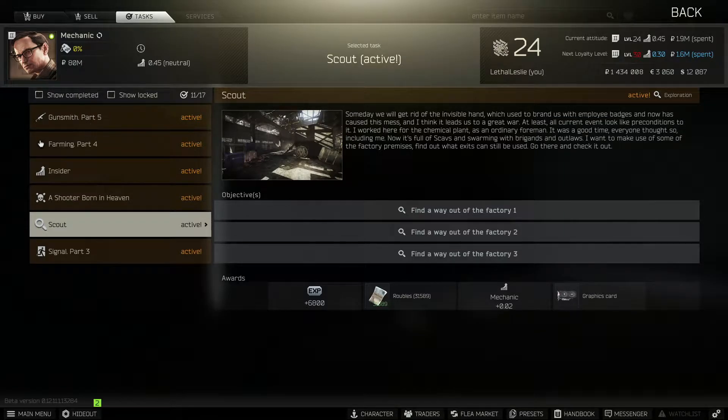Hey guys, welcome to the video. Today we're doing the Mechanic Task Scout. What we need to do is find the three extracts on the map Factory. So there's no point waiting around in the menus, let's jump into the map.